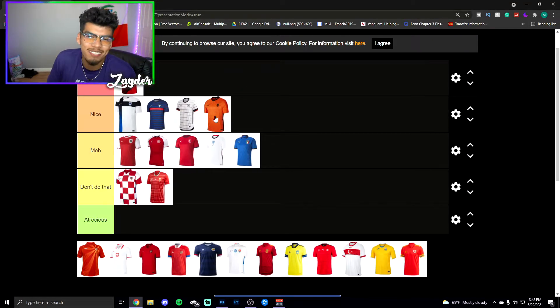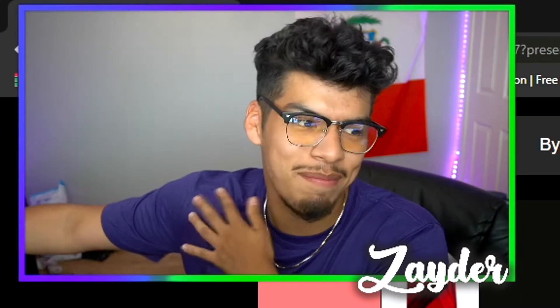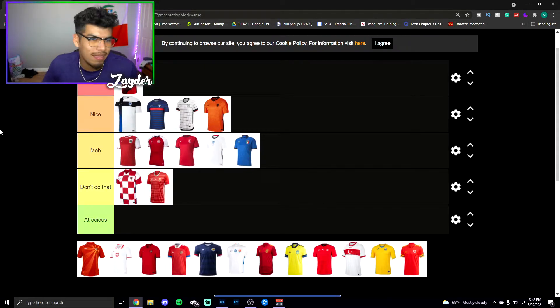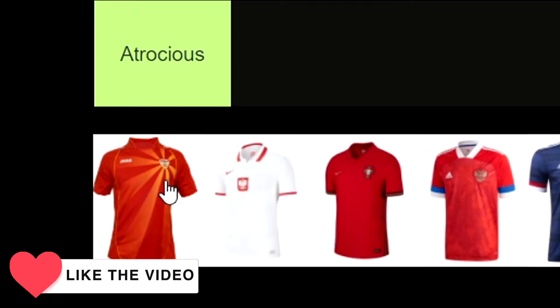This Dutch kit — I'm going to put it under nice. I know this might seem contradictory compared to what I said about Italy, but I think it might be that I like orange a little bit more than blue. The Nike logo, the neck, the side stripe on the black Netherlands thing just looks awesome — I like it.